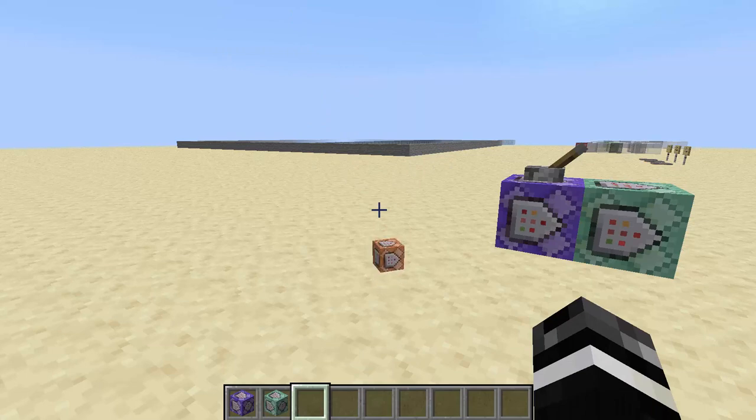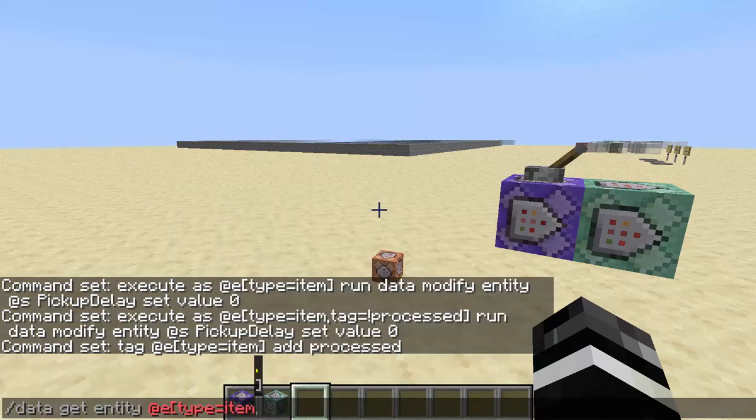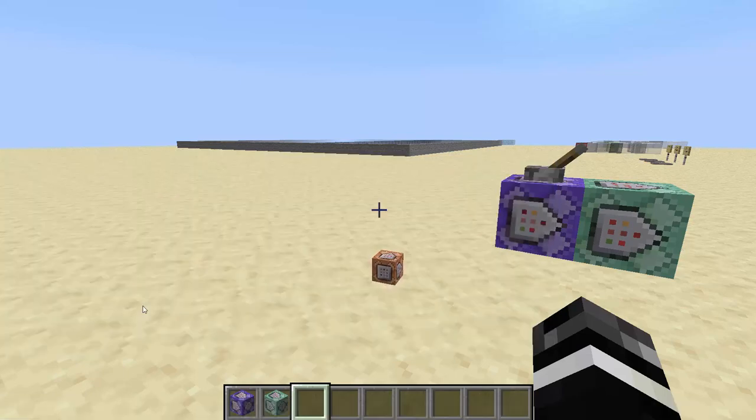There's some good news here. There's some awesome NBT. So data get entity @e[type=item, limit=1] — and you can see there's something called UUID, that's its UUID. But then you're going to see that there's another four-integer UUID somewhere. What is this? Thrower. So we know who threw the item. And there's another bit of UUID you can use here with the item that isn't shown up.